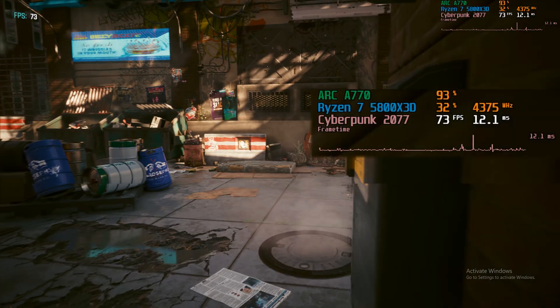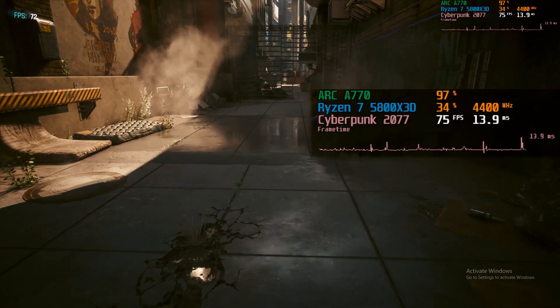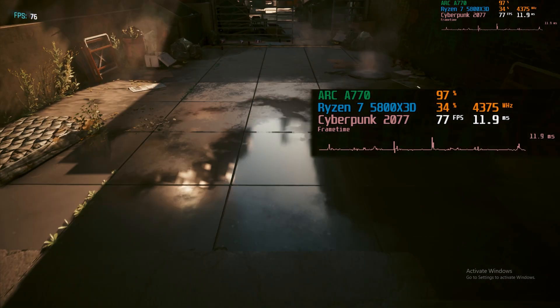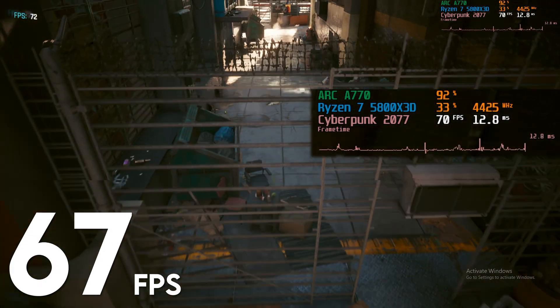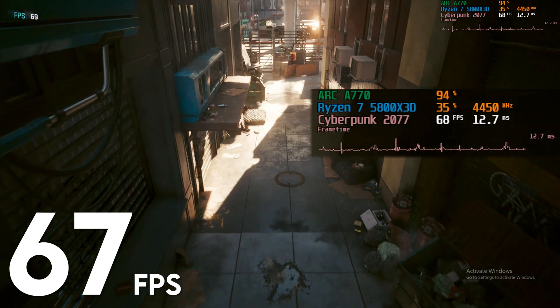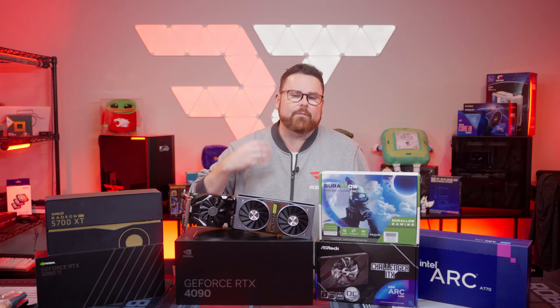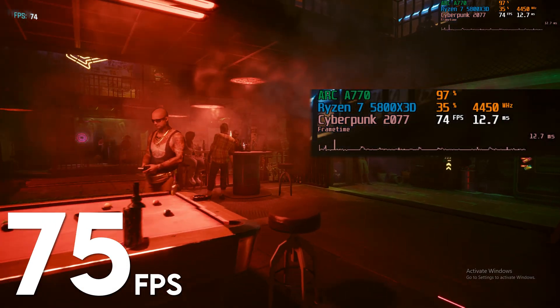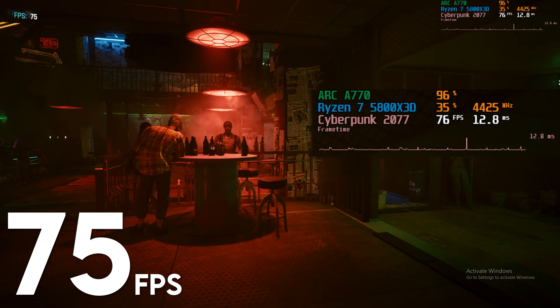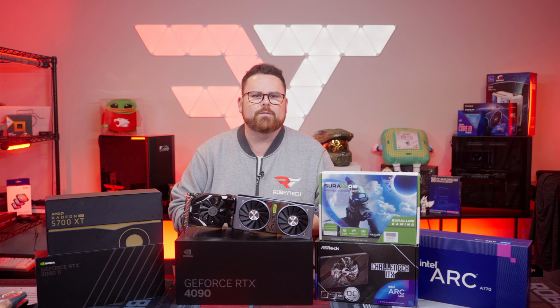So how did things fare? Kicking it off with the Intel ARC A770 at 1080p with the highest graphical preset, ray tracing off, and no upscaling, we saw an average frame rate of 67 FPS — beautifully playable and nicely north of the 60 FPS butter zone. When we enabled XESS, we saw the frame rate jump up to 74.67 FPS, so if you want to ensure you're well north of 60 FPS you could do this, or even jump up to 1440p.